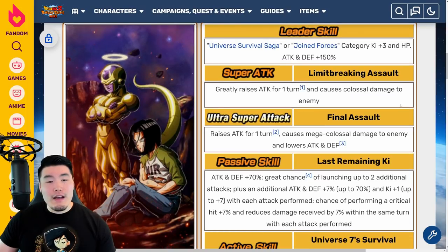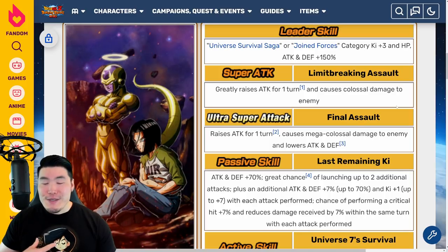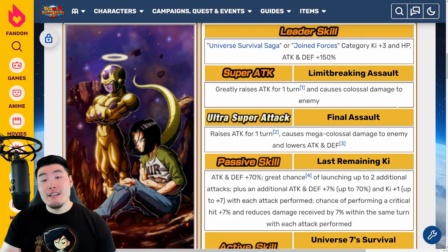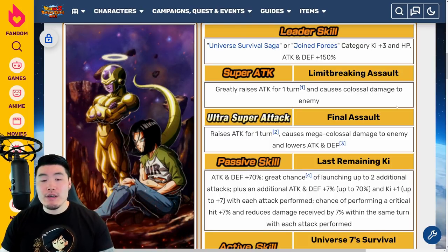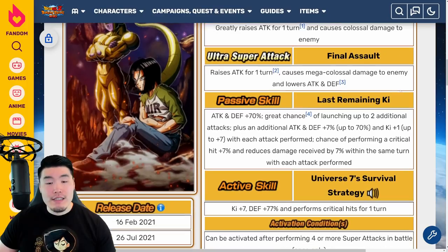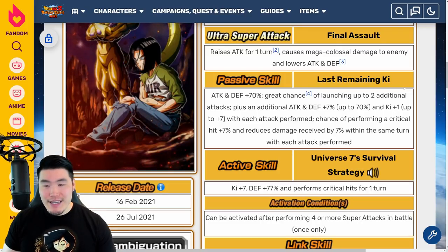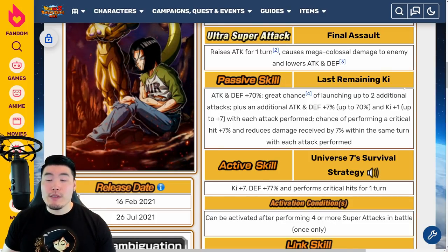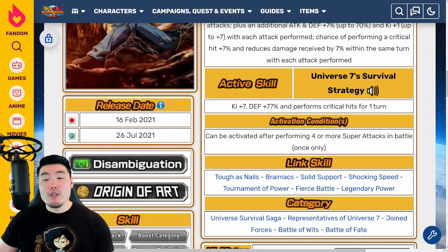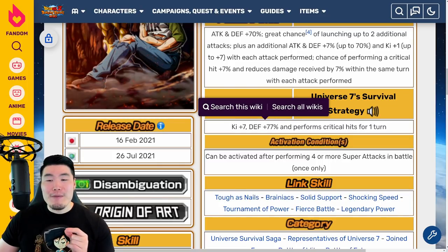Moving on to the LR Golden Frieza and Android 17 — there's a lot of mixed opinions on them in the community. For me personally, I don't think they're bad, but I don't think they're that good either. Leader skill is Universe Survival Saga or Joined Forces, Ki +3, HP, attack and defense plus 150%. 12 Ki super greatly raises attack for one turn and causes colossal damage. 18 Ki super raises attack for one turn, causes mega colossal damage and lowers attack and defense. Passive: attack and defense plus 70%, great chance of launching up to two additional attacks, plus an additional attack and defense plus 7% up to 70%, and Ki +1 up to Ki +7 with each attack performed, chance of performing a critical hit plus 7%, and reduces damage received by 7% within the same turn with each attack performed.